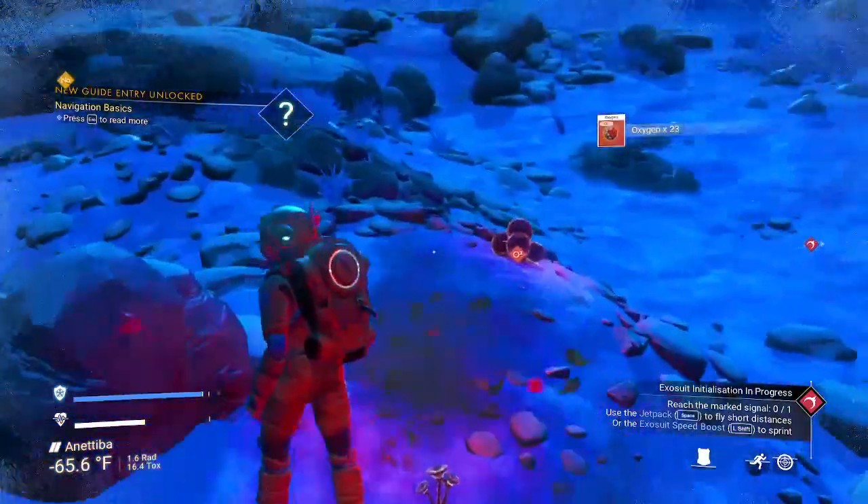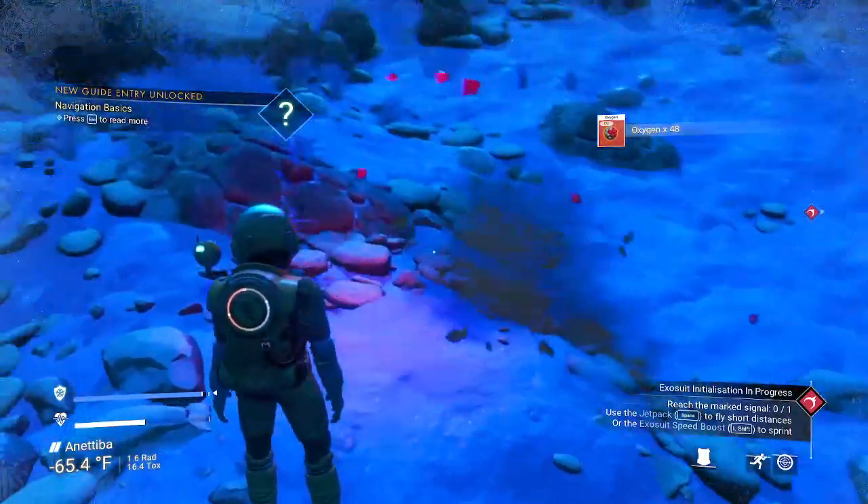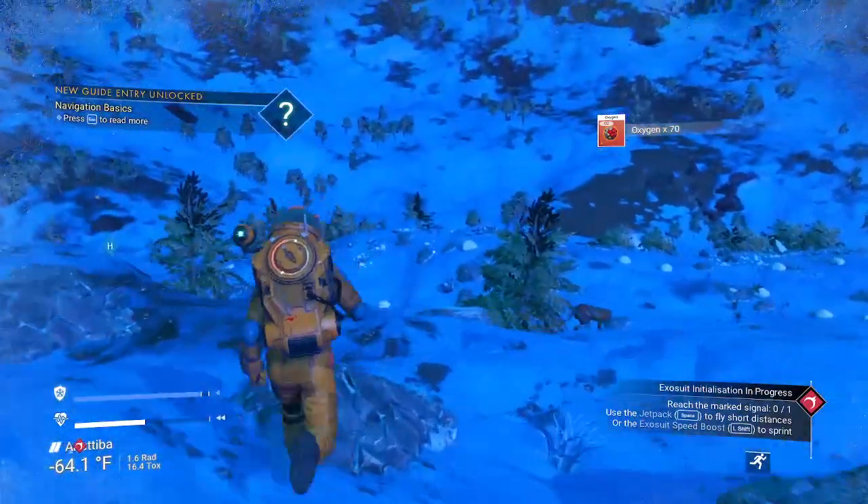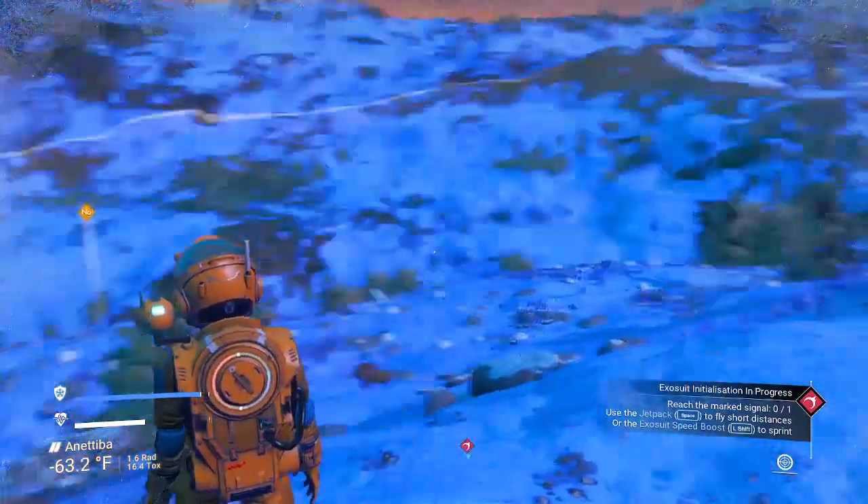Occasionally you will find a grove of oxygen or sodium plants. That was a tiny grove, but sometimes you'll find a grove of like 15 or 20 of them. That's a lucky grove if you find it.